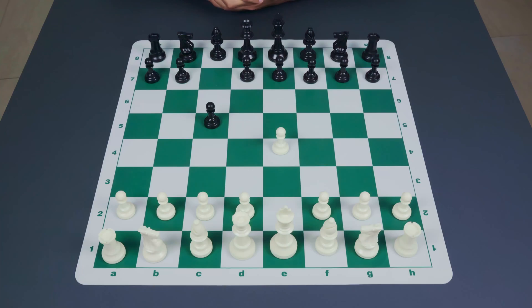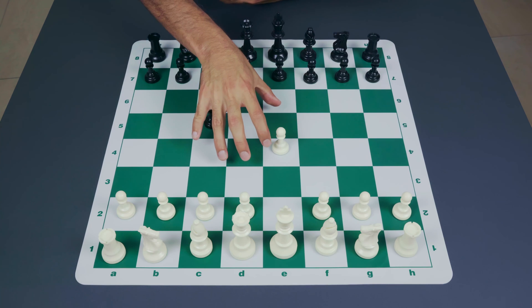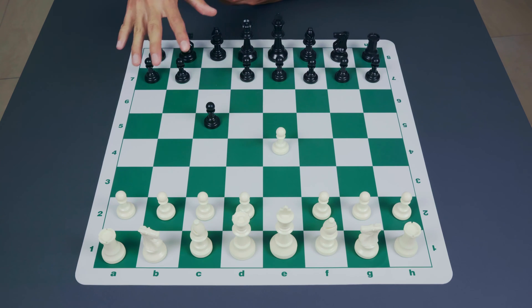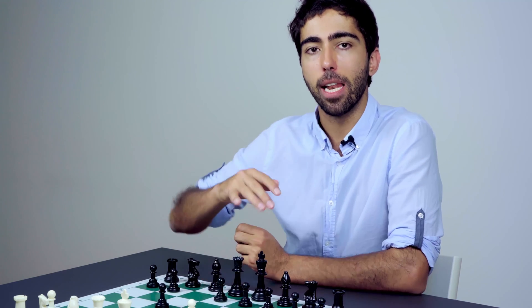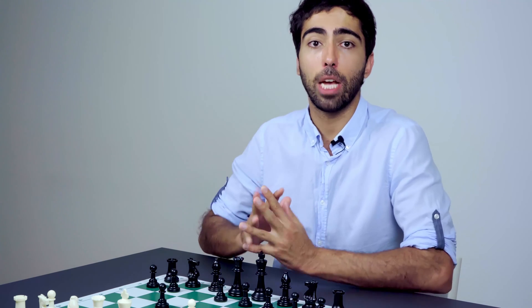One of the reasons why the Sicilian makes a lot of sense is because black grabs his share of the center in asymmetrical fashion and is therefore able to play ambitiously. He tries to play on the queen side, while white might have a little bit more control of the center on the king side, but this gives chances for both sides and creates double-edged play.